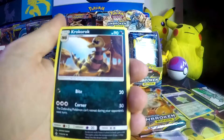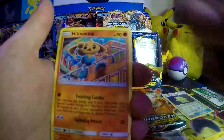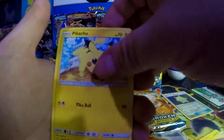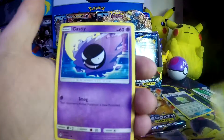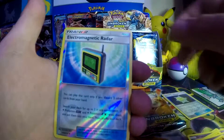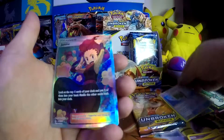Alright, we got Krokorok, Beastbringer, Hitmontop, Drowzee, Pikachu, Grubbin, Ghastly, Gligar, Electromagnet Radar as a Reverse Holo, and we got Full Art Janine.